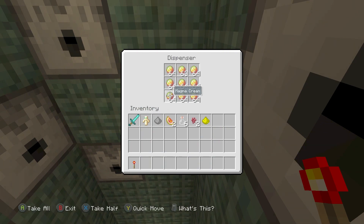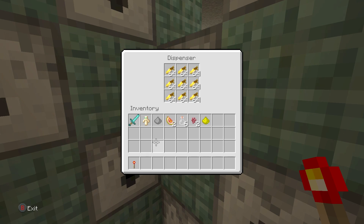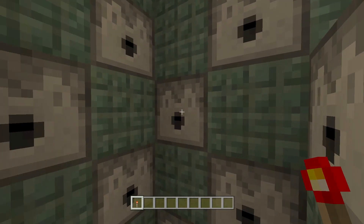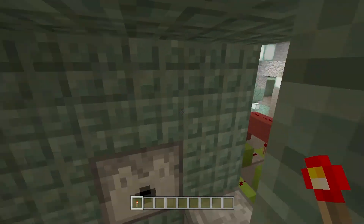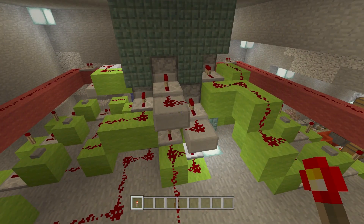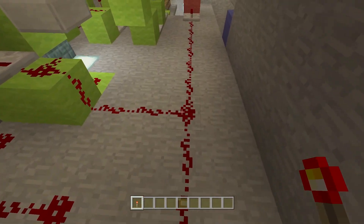There's one dispenser for every item. Say if you want a potion of fire resistance, you have a magma cream in there. Every dispenser is set up like that — golden carrot, rabbit's foot, all of that. Then you've got four dispensers here because you need three bottles every single time.